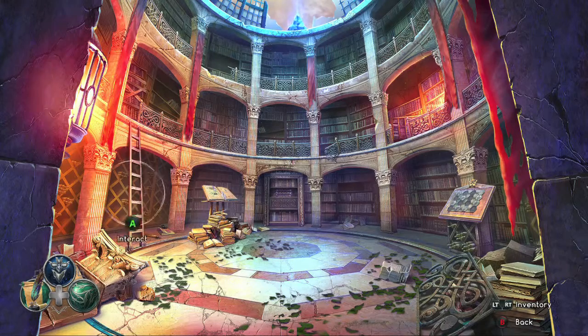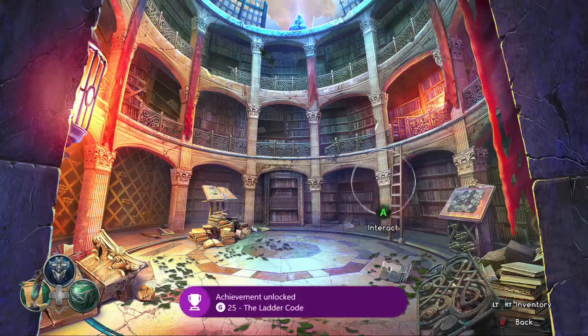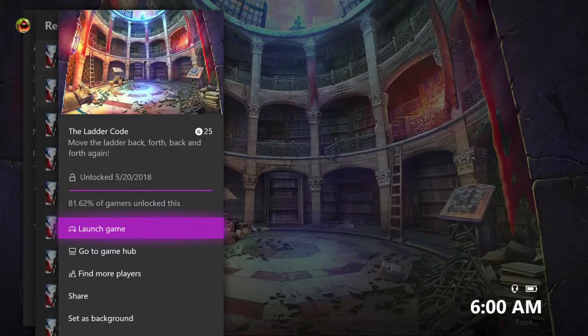All you have to do is just keep interacting with it until you get the achievement. So just keep hitting it back and forth until it pops. There it is — it's going to be 425 Gamerscore. And that's all there is to it.